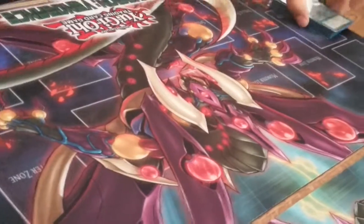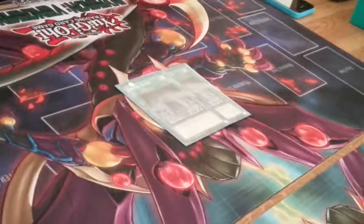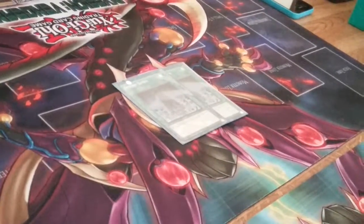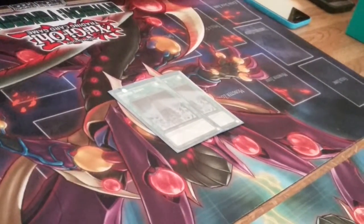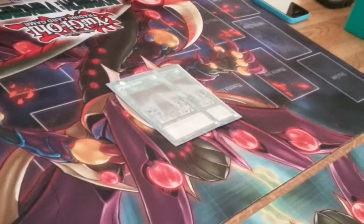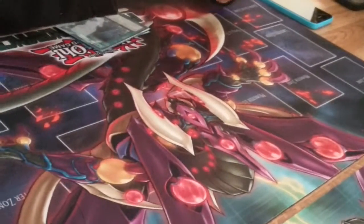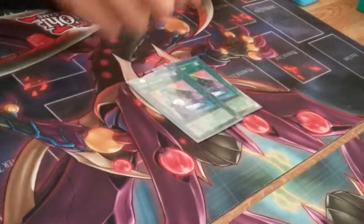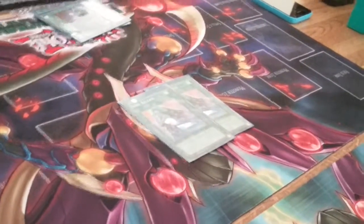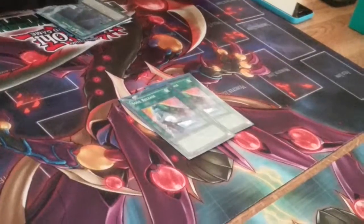Hitting up the side deck real quick. 2 System Down to get rid of machines against the mirror match or against Geargia, because they're catching up with the meta nowadays. One of my teammates, Neve, actually topped yesterday — I was very impressed. I'm also testing Soul Release, because against a Blue-Eyes mirror match, if they have The White Stone of Ancients in the grave, you can just banish it along with anything else troublesome.